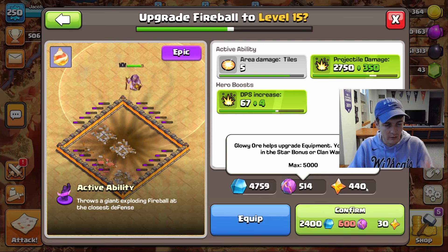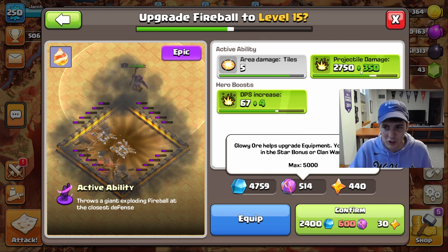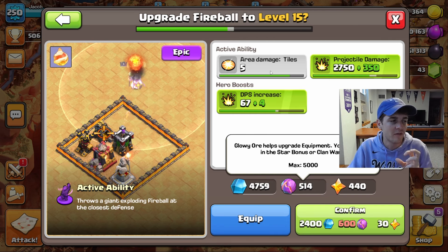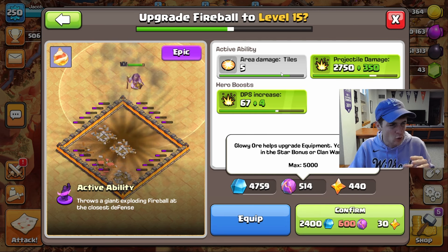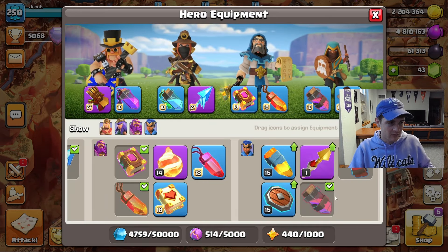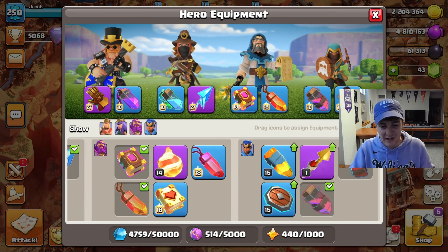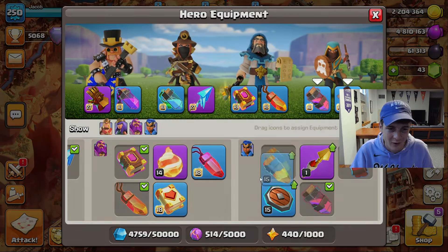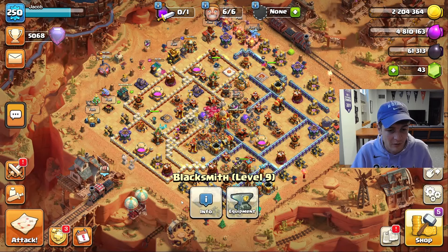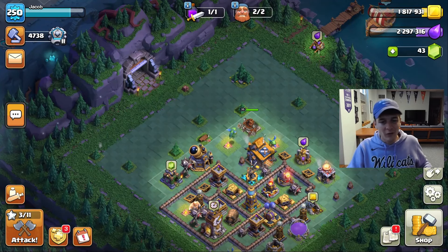Every time you go up an additional three levels using those glowy ores and starry ores on an epic equipment piece, you are able to increase both the projectile damage and the hero bonus damage. The big unlock for the Fireball I believe is at level 18 or maybe 21, where you get the area damage tiles to increase — up to six I believe. Since we can't do the Fireball upgrades right now, we'll leave the ores as is and stock up on shiny ores, which feels like the first time ever on this account.